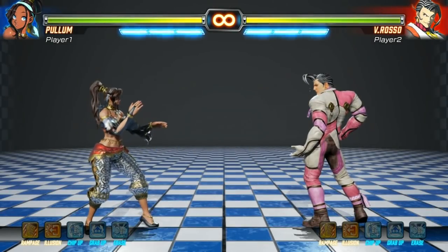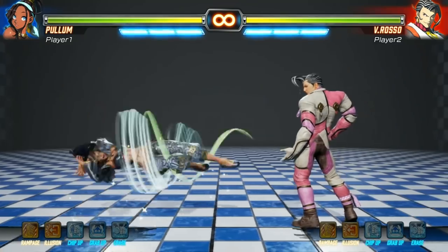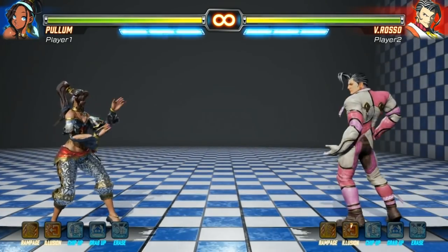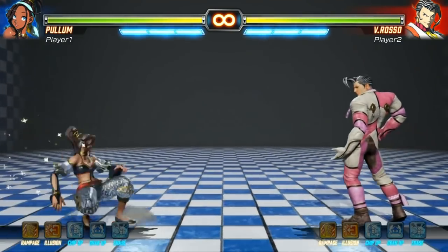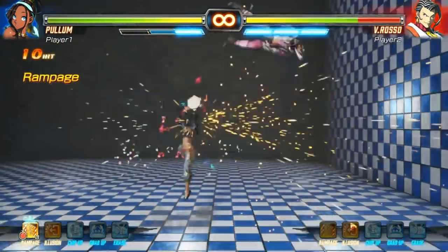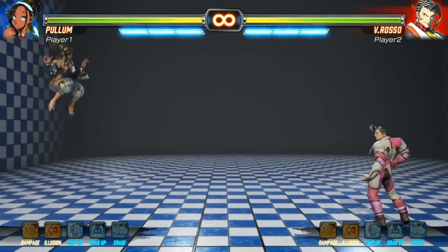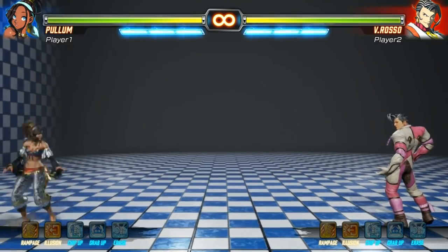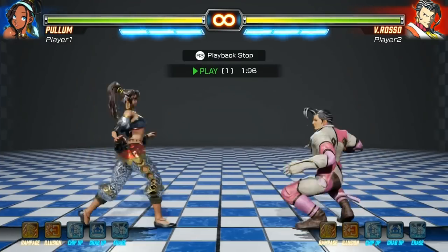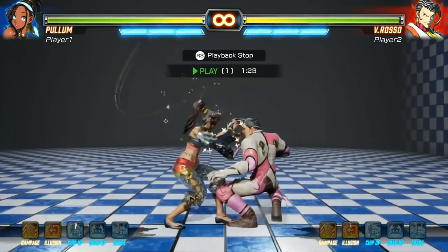Special move wise, the Drill Purus is a straightforward drill kick. Quarter circle forward kick inputs it, and she covers three different distances depending on strength. They link into supers and do good damage by themselves. Drill Purus is also performable in the air, and the angle changes again depending on move strength. Air drills are mid, not overhead, so they don't mix up by themselves.